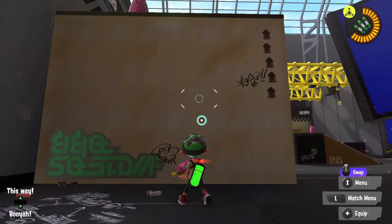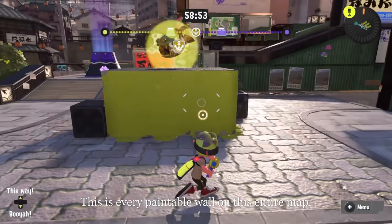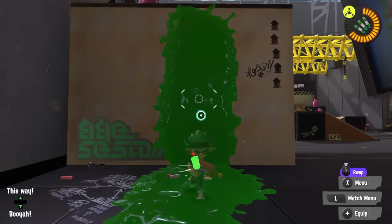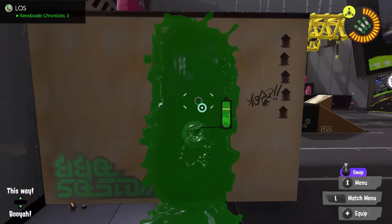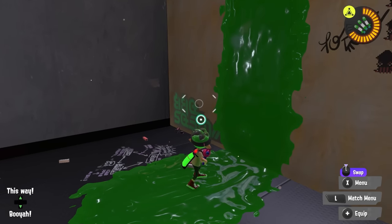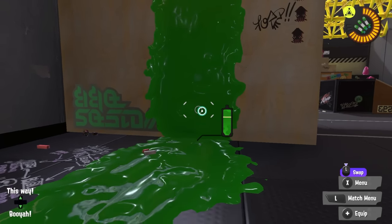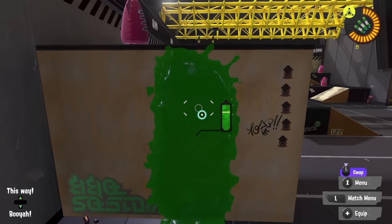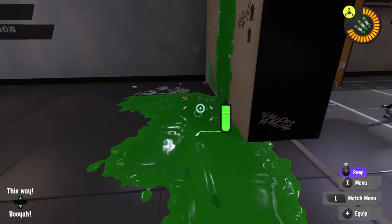So, this is a wall. In Splatoon, we can paint walls — except on brine water for some reason — and if you paint the wall, you're able to go into squid form and swim up the wall. You can also, besides going in from ground level, jump into the wall. As long as you're holding ZL, you will stick to it. And you can squid roll into the wall, like so.